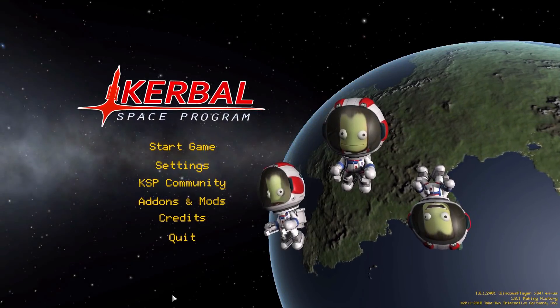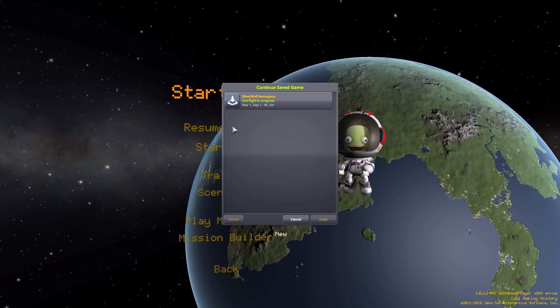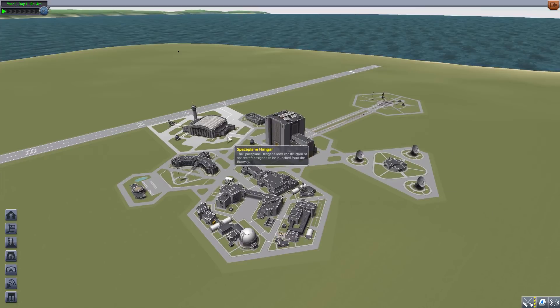Hello everyone and welcome back to Kuttaboe Space Program, where today we're having a look at the Silver Wolf Aerospace mod, which is being made by user Silver Wolf. This mod adds a fun selection of parts to go along with the Mark 3 fuselage system, and they are some pretty interesting parts indeed. Let's jump into the Space Plane Hangar and have a look.